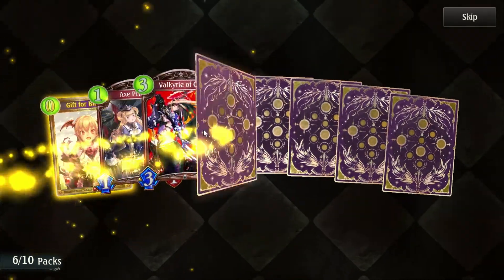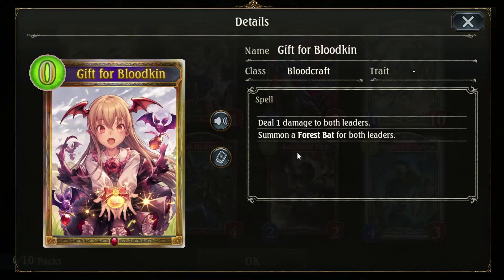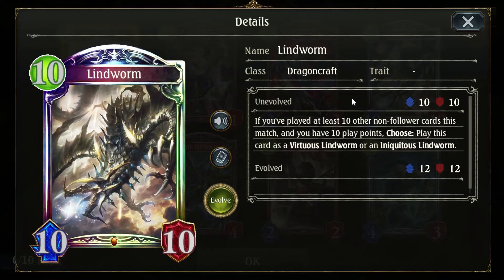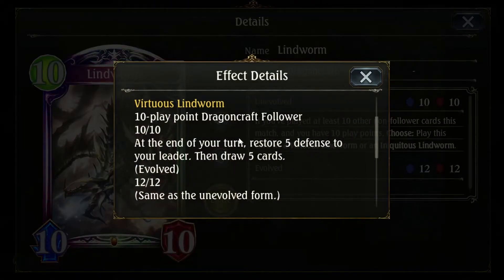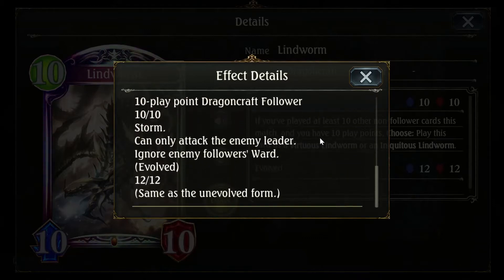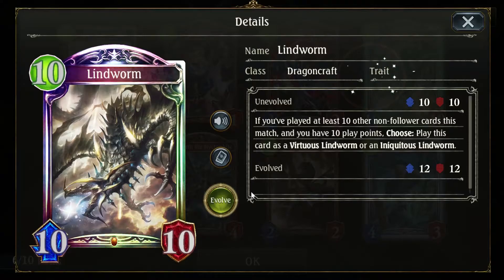Wish there was some music during the pack opening scene. Animated gift for the Bloodkin — aw, Vania. But a Dragoncraft legendary. If you played at least 10 other non-follower cards this match and you have 10 play points, choose: play this as a Virtuous Lindworm or an Iniquitous Lindworm. Oh, it's a 10-10 storm that ignores Ward — kind of a King Elephant. That's a good turn 10 finisher right there. You only have to do 8 damage by turn 10 if you have an evolve point. Not bad, Lindworm.